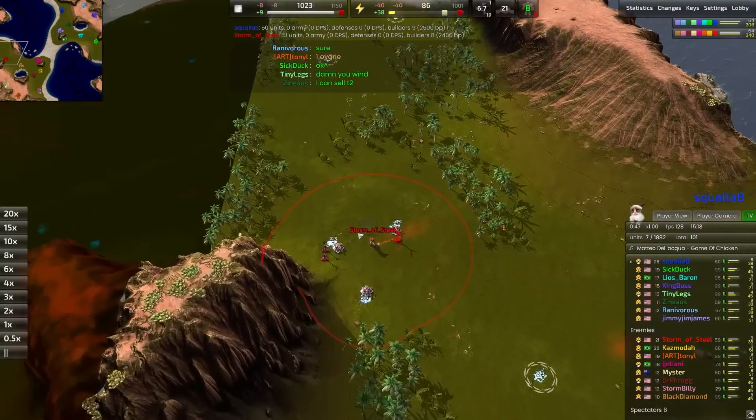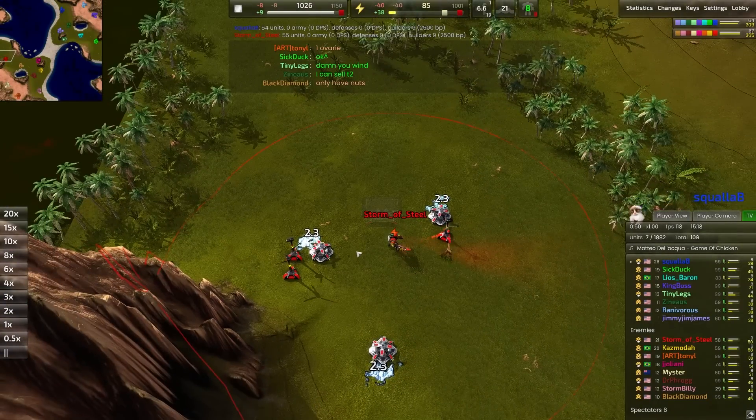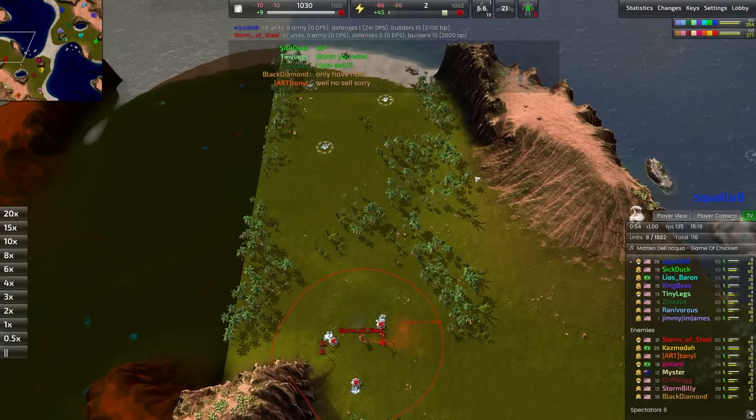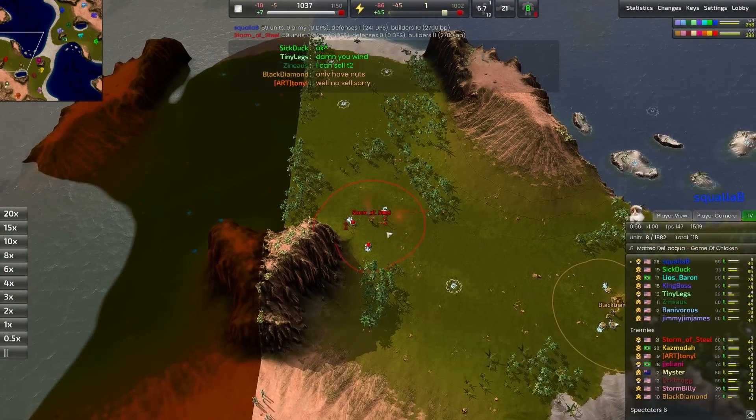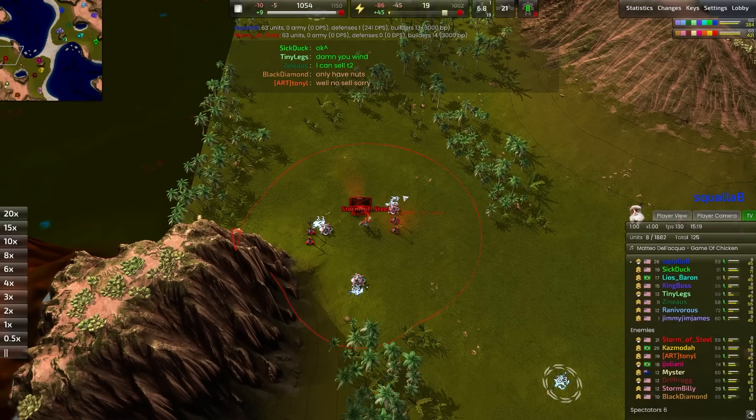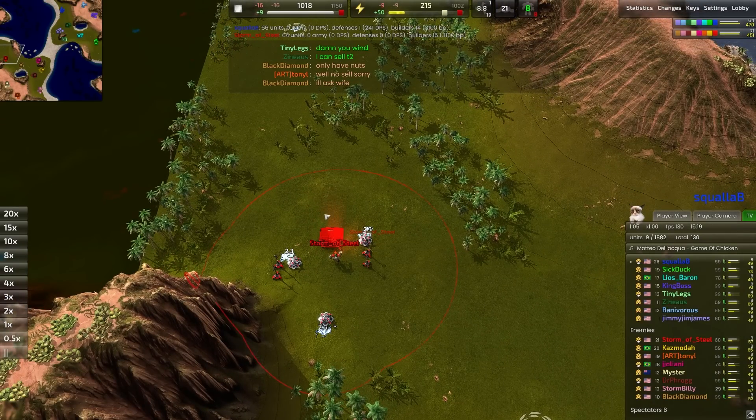Spawning on the southern side of Supreme Isthmus today and representing the red team, it's going to be Storm of Steel. Storm of Steel is playing in the C lane position — it's a complicated one. Already going for a bot lab, which tells me it's going to be a little bit more passive of a start.